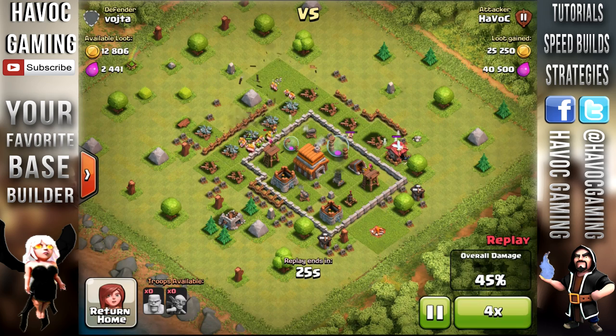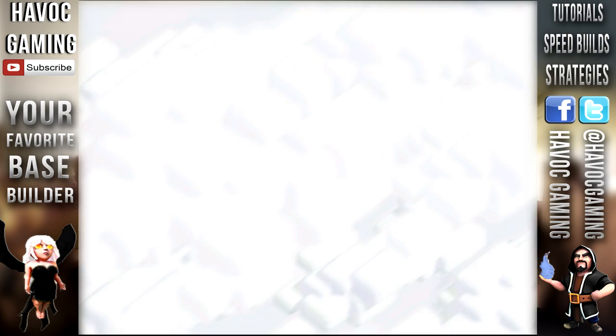I farmed like crazy. I think this was yesterday night, and I just hit the jackpot last night. So, this is one of the raids that I got. All I did was just drop my barbarians and then drop some goblins. That's seriously all the talent you need - just tap, tap, tap, and you get most of the loot.